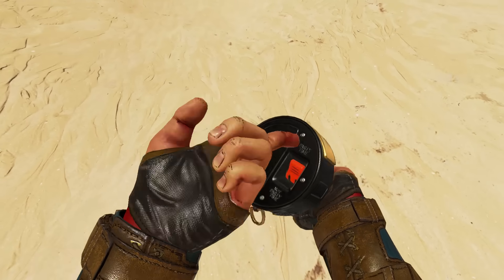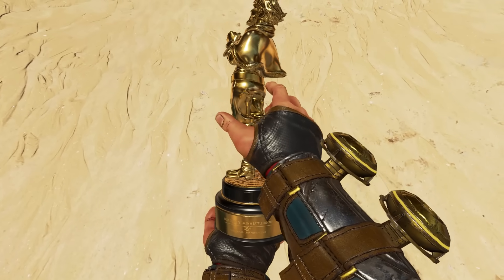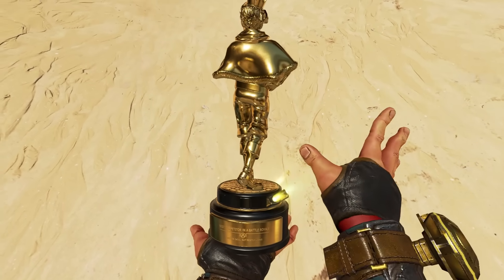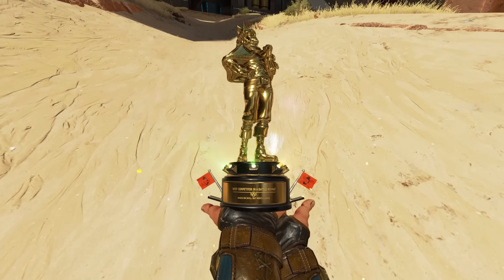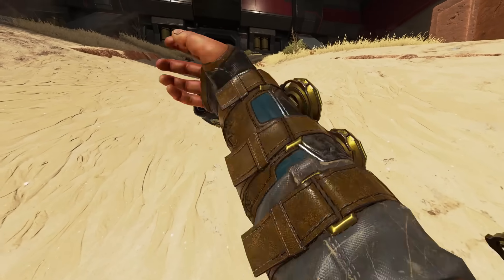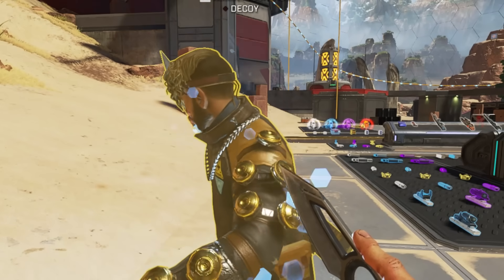Mirage's heirloom has a really immersive detail that Respawn hasn't topped in a long time: it's the only heirloom that will change the appearance of your skin when you have it out. Whenever Mirage is holding a gun or no heirloom, his goggles will be up.